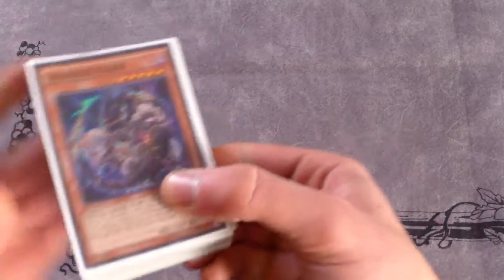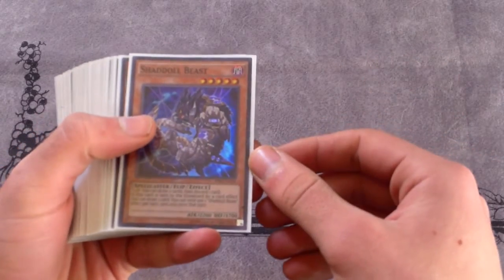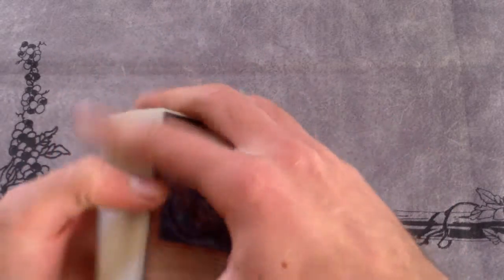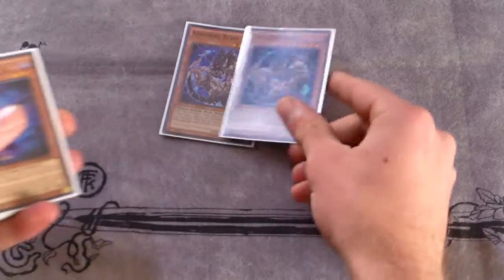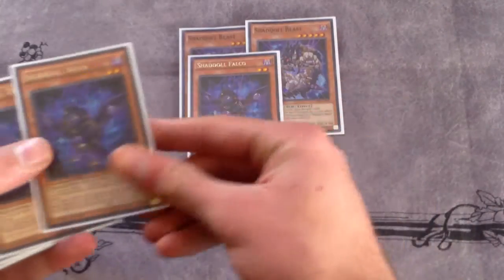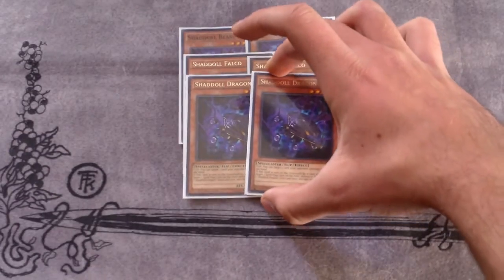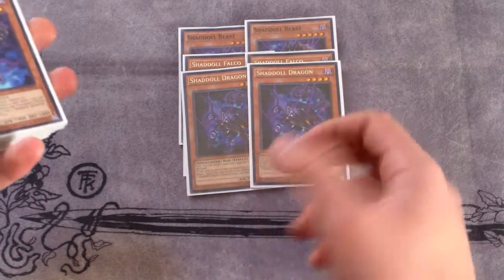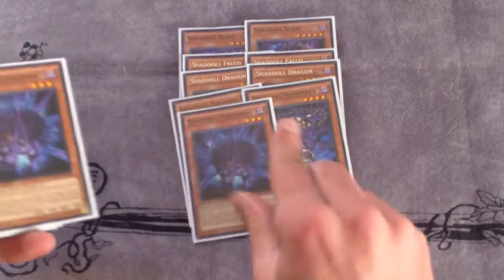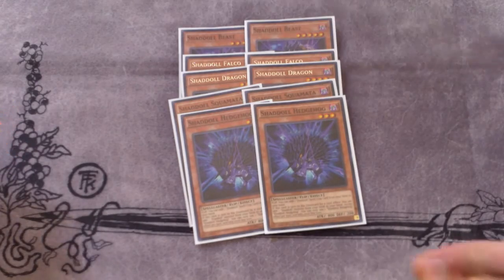Starting with the main deck: I only play two of each Shadow monster — I feel like that's a good number. If you want to play more, go for whatever suits your fancy. So we have two Shadow Beast for draw power, two Shadow Falco, two Shadow Dragon — and if there was any card I'd play three of especially this format, it would be Shadow Dragon. Two Squamata, and I play two Hedgehog because there are so many fusions you can get back in the deck.